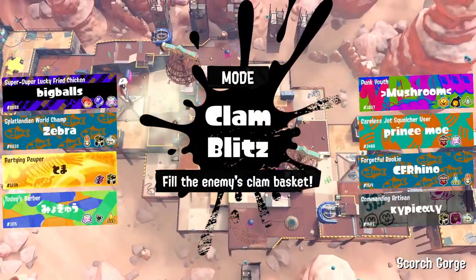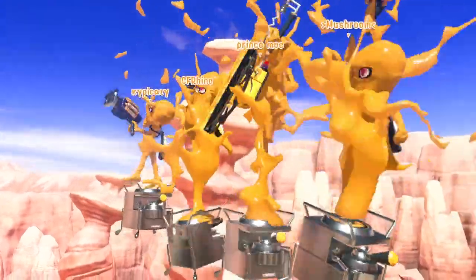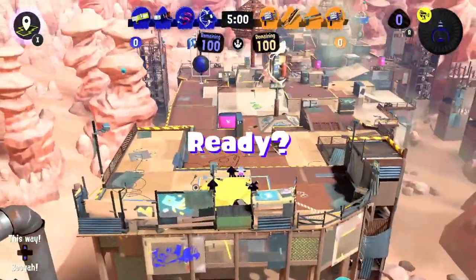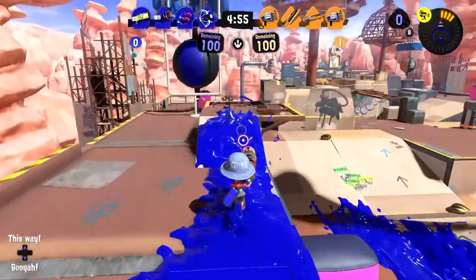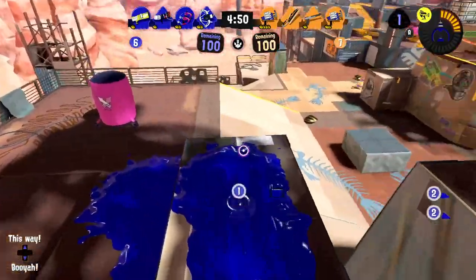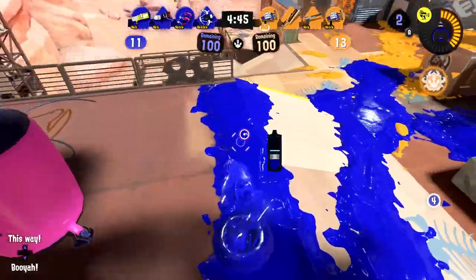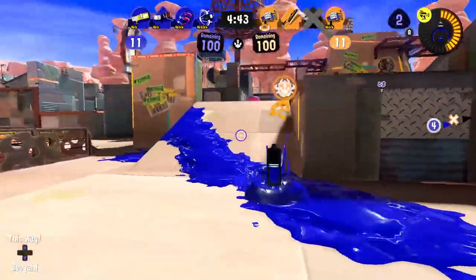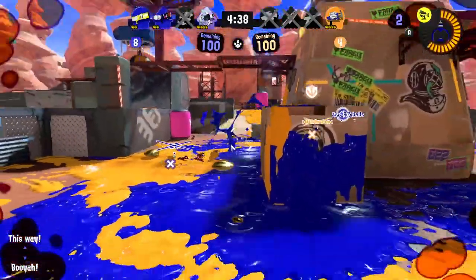We're back at Scorch Gorge — sorry for the mix-up earlier. We're the blue team this time. Hopefully we can continue having fun with the Blaster — can we get a third win in a row? Heading out now. My teammates are going the other direction, so we want to spread out to grab clams. I see some enemies coming over — I'll find an alternative path.